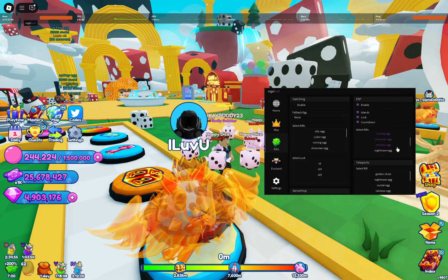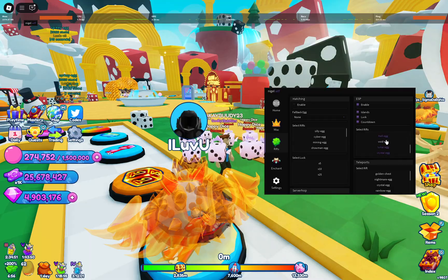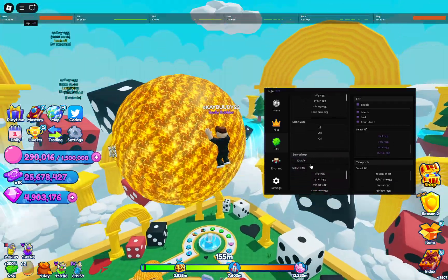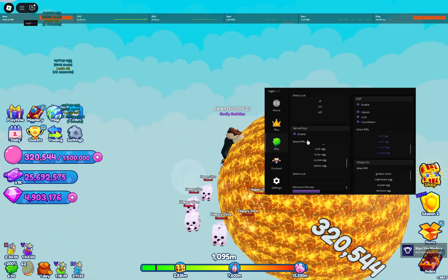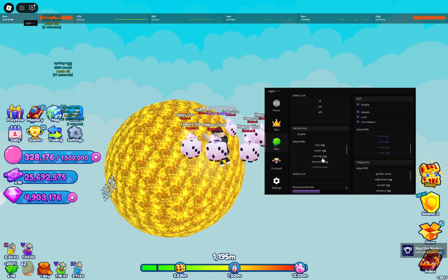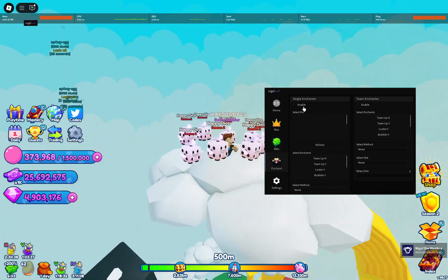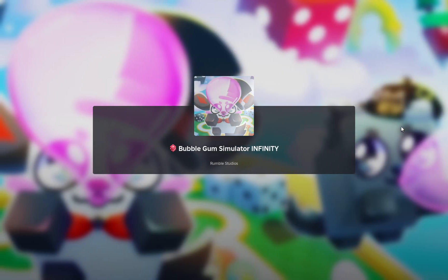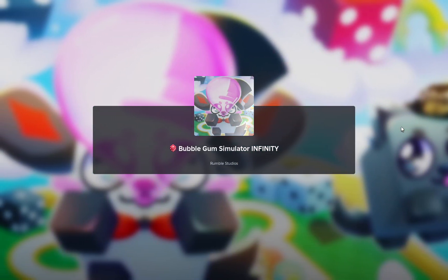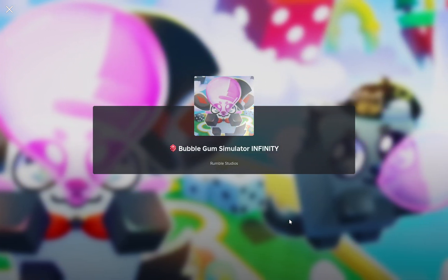I don't think you can get the nightmare argument, but as you see there's server hopping — you can automatically server hop for, let's say, the mining egg, and it's gonna be 25x. You can auto-enchant, so you can do a single enchant or a team enchant. I can't even show you now because I'm loading up into a new game, but if you want to get the script, it's just really good — it has insane features.